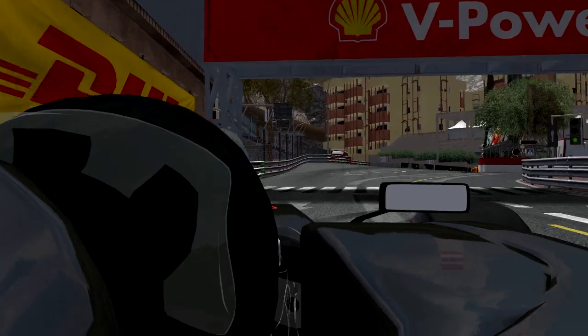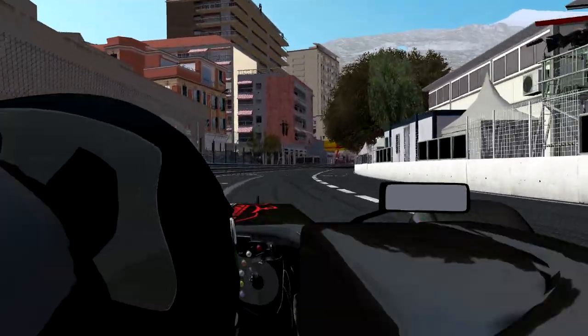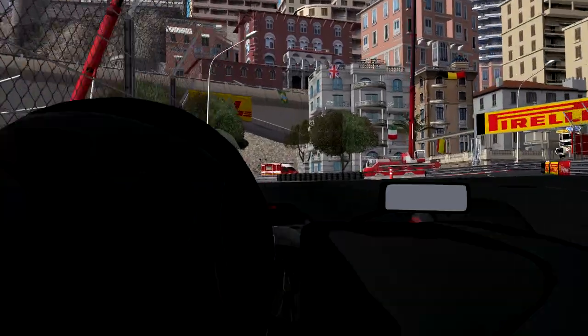Okay, here we go — a lap of Monaco, the busiest circuit you'll ever drive in the whole calendar of Formula 1. Out of the last corner, open up the straight as much as you can. DRS is available on the run down towards Turn 1.